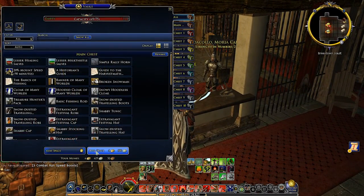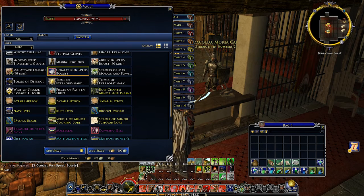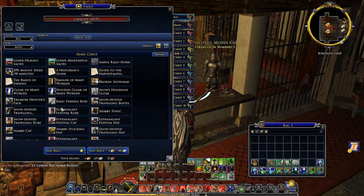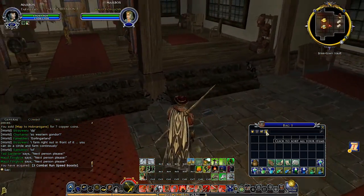I recently bought some more space in my vault — that was two and a half gold — so we have a bit of extra space for the shabby tunics and stuff like that. I was able to add all my combat speed boosts. I already seem to have three in there, but I can throw a few other items I didn't need in my inventory in there, which is nice.